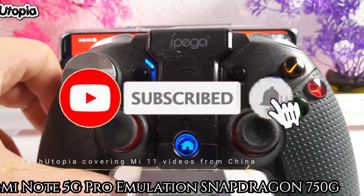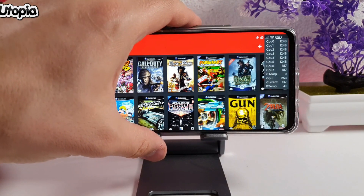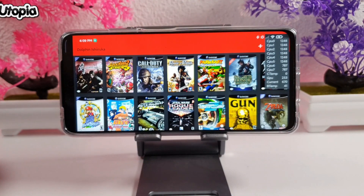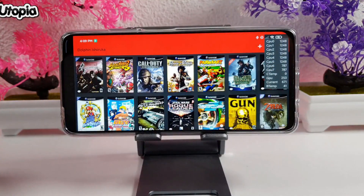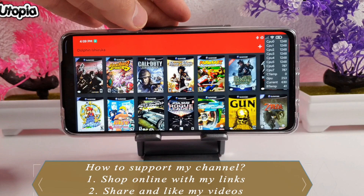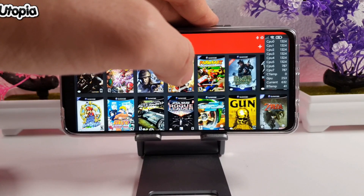Assalamu alaikum ninjas, ahlan wa sahlan bikum. Into Tech Ninja Muhammad here. Finally, emulation test and emulation review with the Snapdragon 750G, exclusively on the Tech Utopia YouTube channel. Hit that like and subscribe button. In the description under the video you can find all the buying links for these products — the 5G Pro model or the 5G normal model with the Dimensity 800U, while this one has the Qualcomm Snapdragon 750G.